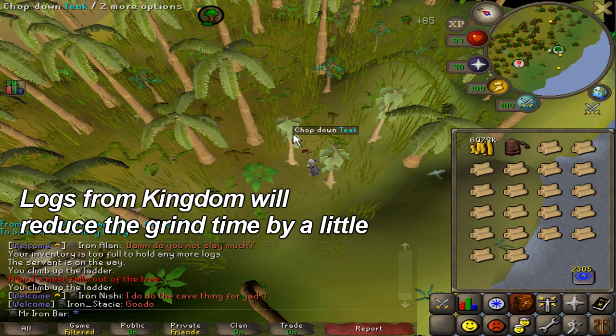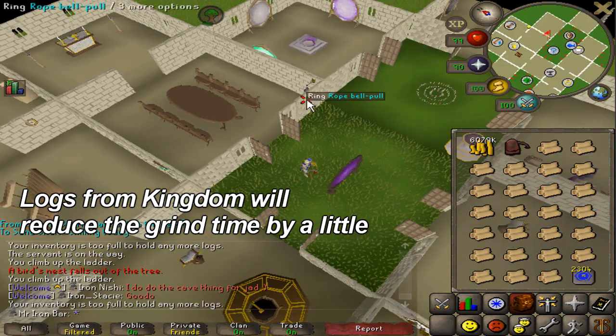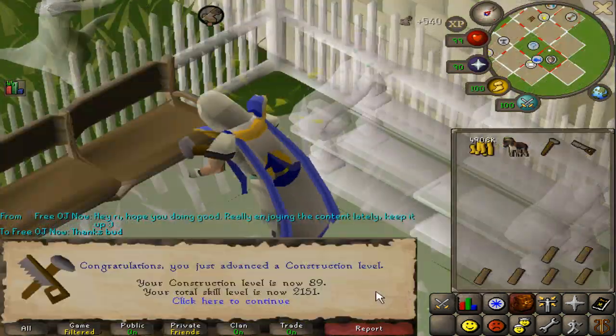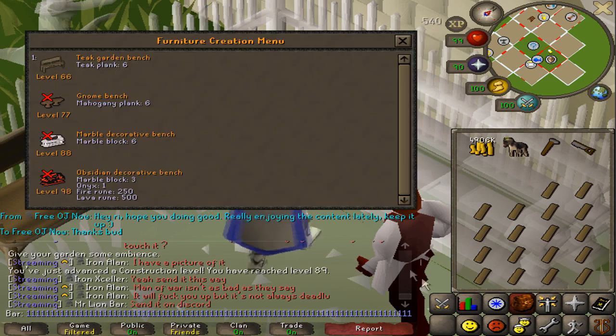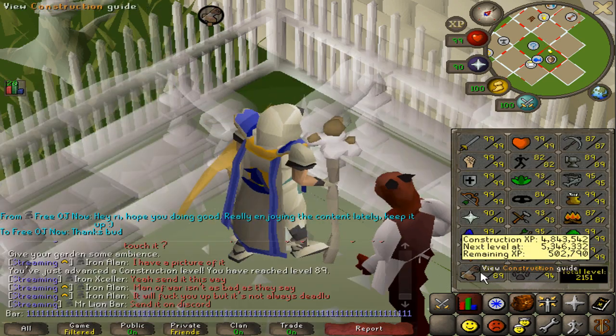A lot of grinding time still left, and obviously that doesn't include the time I need to spend actually using those planks. Making a lot of progress already toward 99 construction. This should be 89 construction right there. Beautiful, man. Once you get the planks, the levels just fly through so fast. That's one of the best parts about construction. Once all the gathering is done, the XP rates just take off from there.